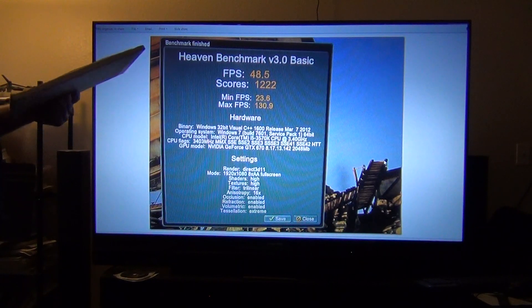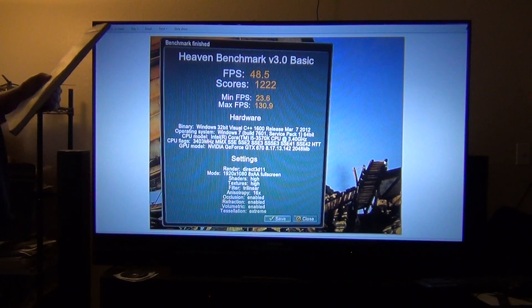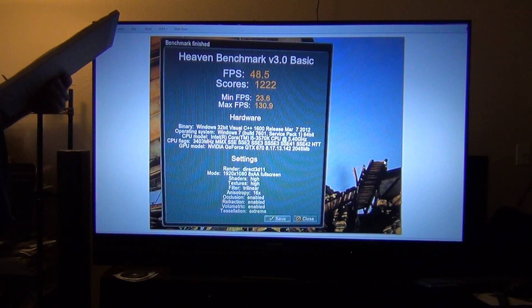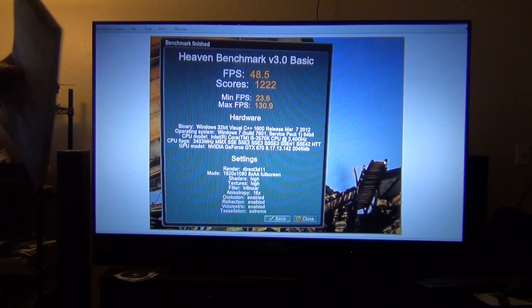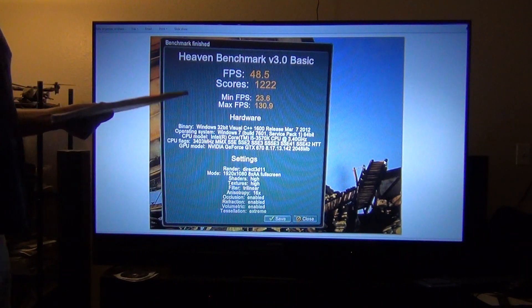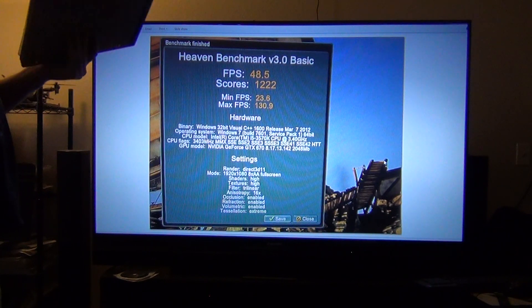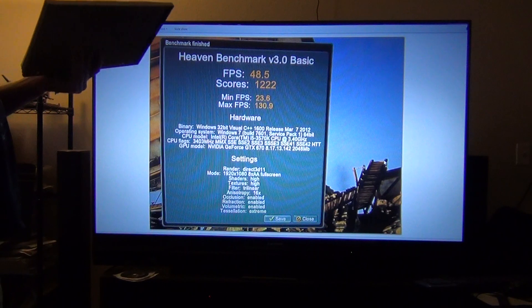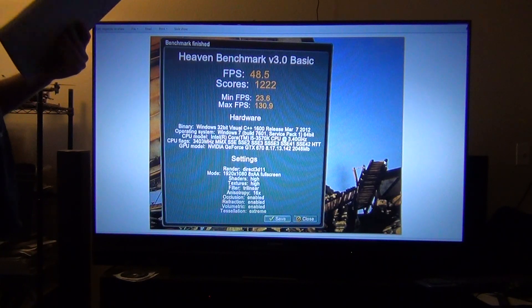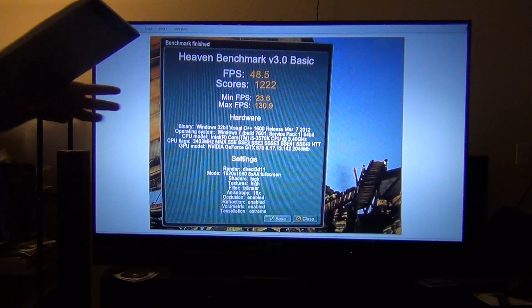My frames per second was 48.5. The min was 23.6. The max frames per second was 130.9. And the score was 12.22. I have everything on max — DirectX 11, 1920 by 1080, 8x AA, shaders high, textures high, everything is high. I have tessellation on extreme as well, so if you're wondering about my settings.